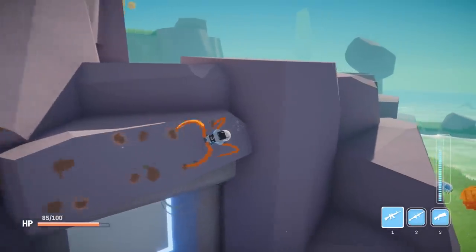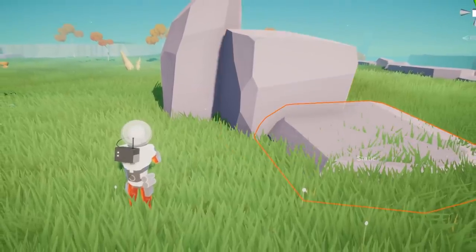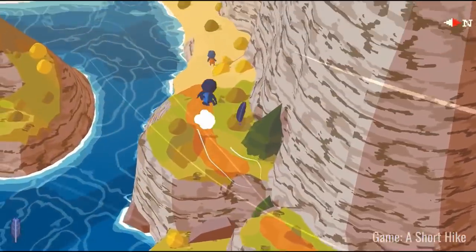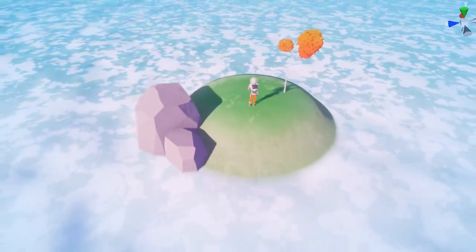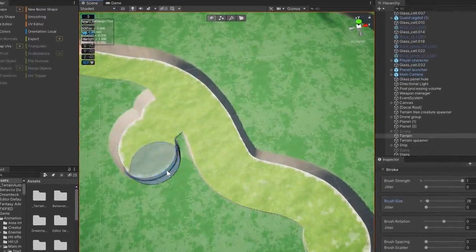In my game this is quite tricky because the character can climb anywhere, so I can't just put some rocks or trees to block the path. Many games choose to turn the entire area into an island and surround it with ocean, however I don't want levels to feel like small islands. I ended up making toxic water that kills the player on contact, so I can design rivers and lakes to guide players.